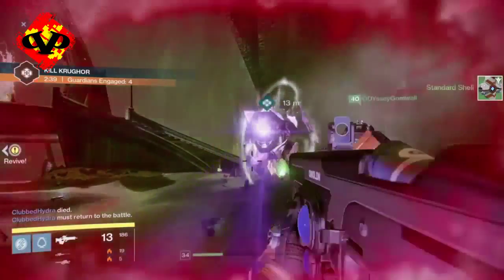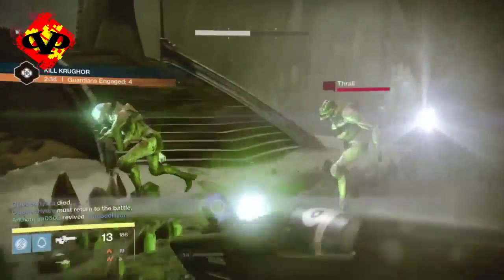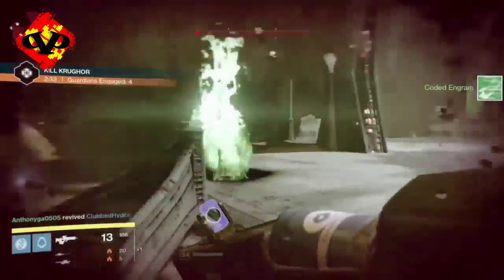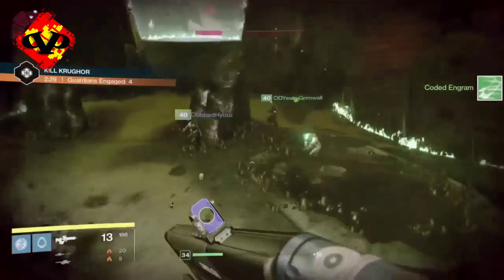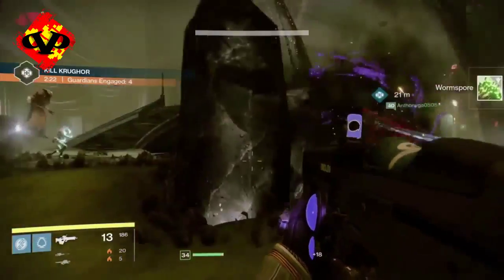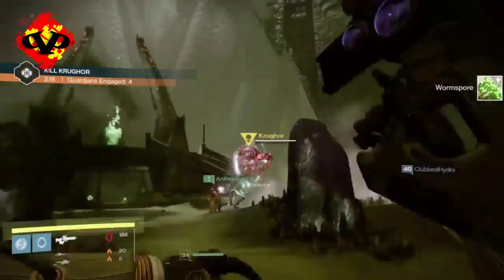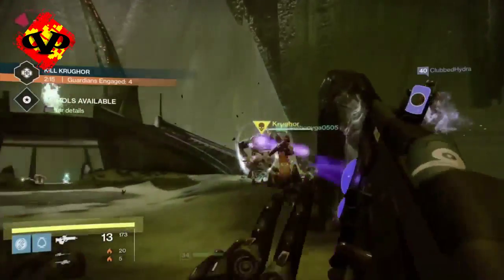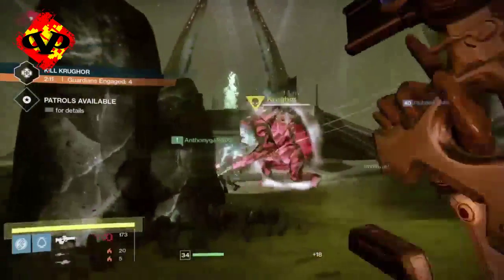With the Ogre, a Cursed Thrall has to blow up next to the Ogre to break his shield. Once you break the shield, the Ogre will be able to go down fairly easy. It takes about three Cursed Thralls, so if you have a three or four person fire team, the Ogre doesn't have very much health — just drain him down as much as possible. We need to get hit one more time. There's a Cursed Thrall, and he's about to go down.